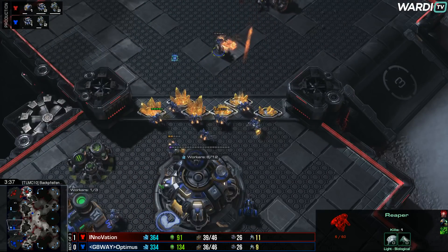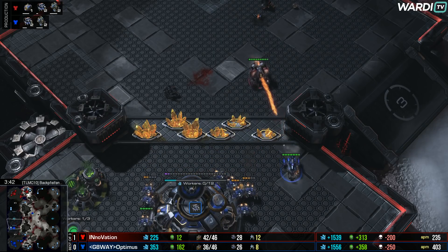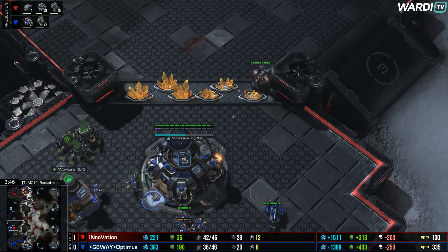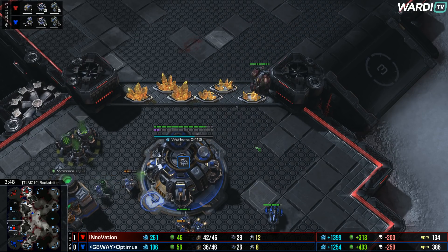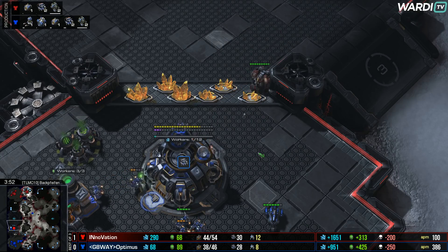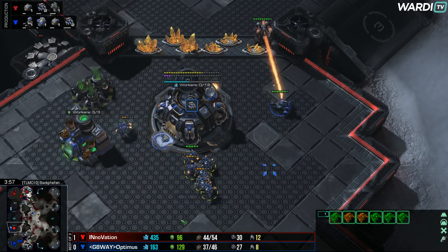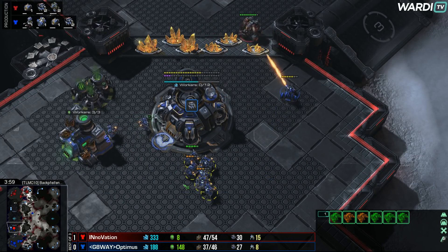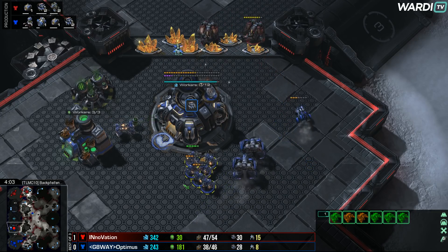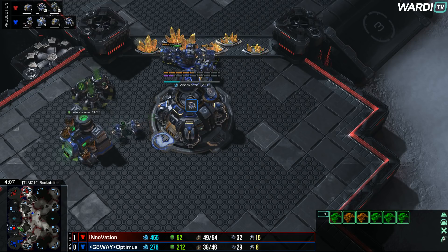I look at this mineral line and I'm like, how do you defend it? Well, so far you don't. The cyclone just sits here and it can hit the CC as well. Optimus tried to be gritty, he tried to expand into this gold, and right now it's just not working. One cyclone is denying everything — a new SCV pops out and gets taken down, multiple SCVs not able to mine. What reason does INnoVation have to ever move away from this position?